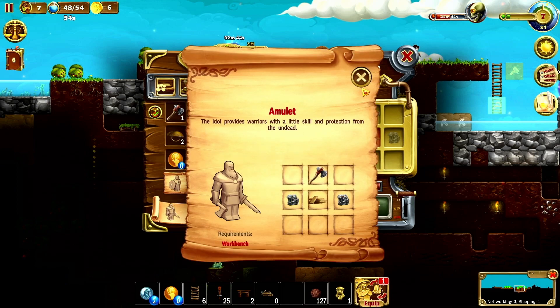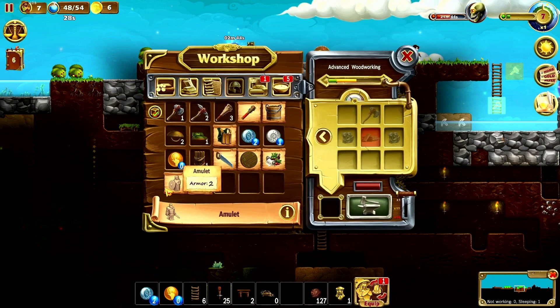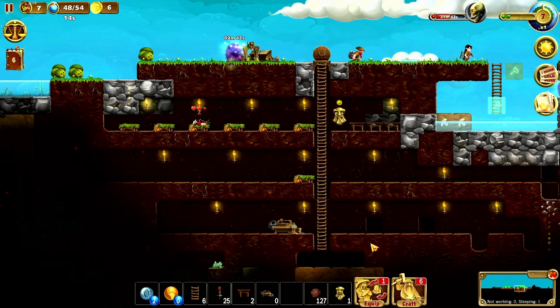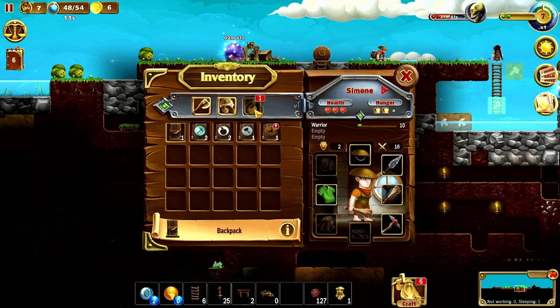We can make clubs, and we should make sure everybody has an amulet. An amulet provides warriors with a little skill and protection from the undead - that sounds great! Backpacks are super important. We have one that's not equipped. Can we make any string? Yes we can - make all the string.